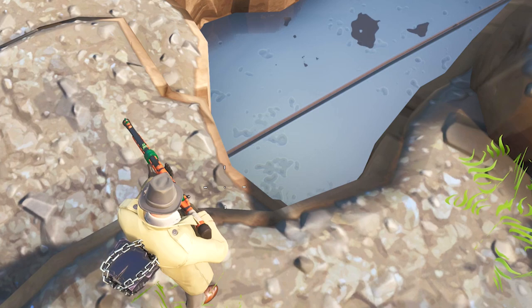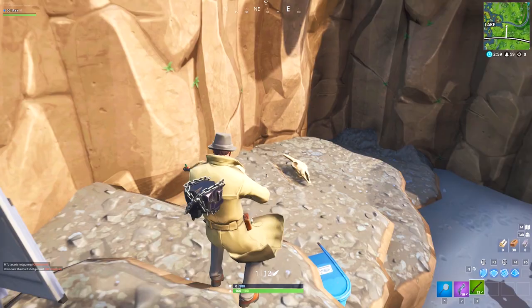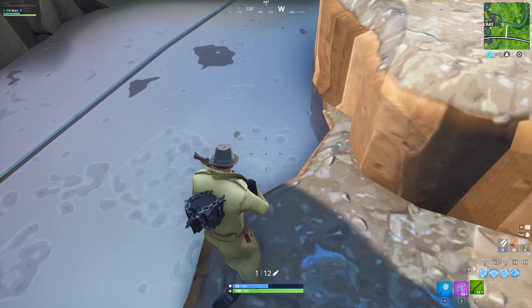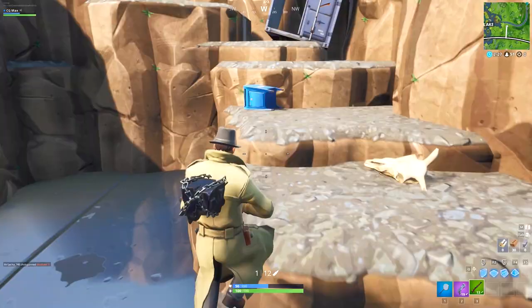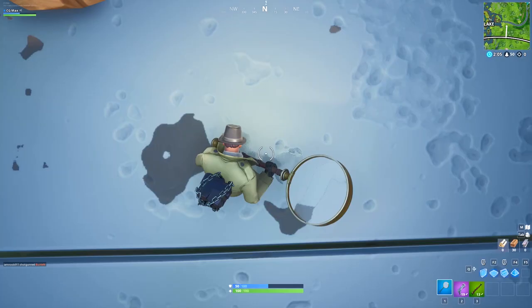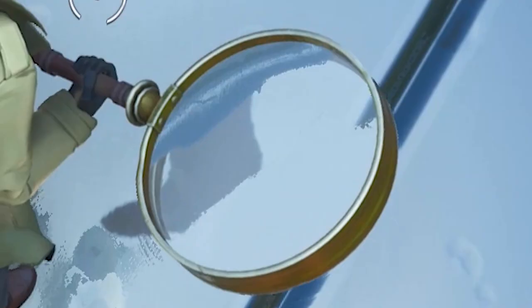Oh my god, yo what is going on guys, welcome back — this is it! This is the secret giant door we predicted would be under Loot Lake. Wait, was it just me or is there a gentle humming? Hold on, let's just get out of here — yo, there's a humming down here. Those were the leaked sounds, right? Yo this is crazy, I actually feel like I'm investigating. Look at me with my big spyglass and stuff.